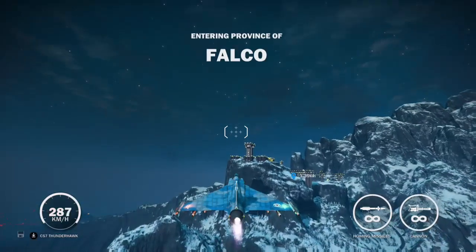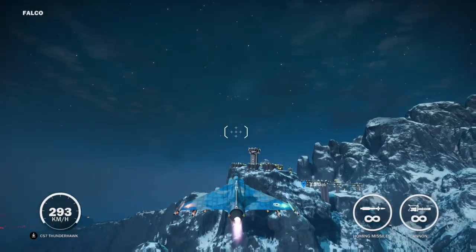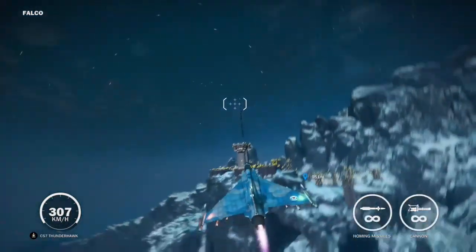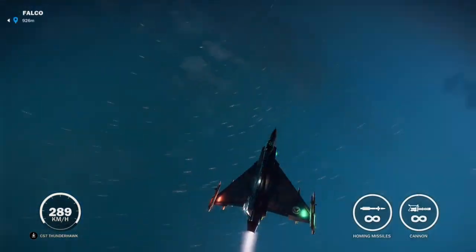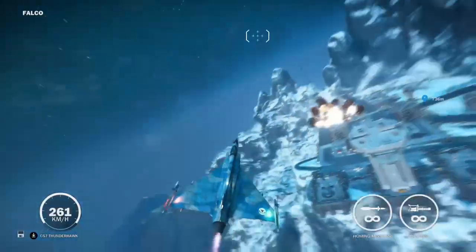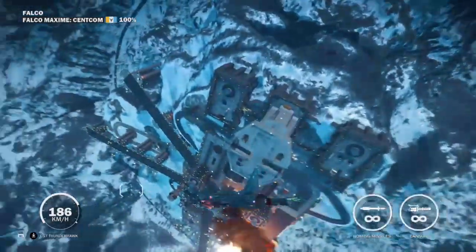Hey guys, welcome back to Just Cause 3, and in today's video we're going to be disabling the Bavarian nuke at Falco Maxime Centacom. That tower right there that's shooting missiles is what we're mainly heading for. Fly over it with a really fast plane, and just jump out and try to land on it.